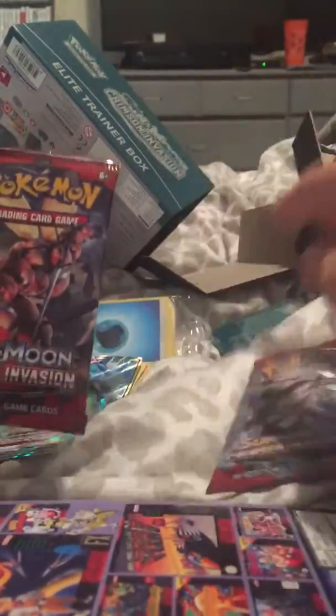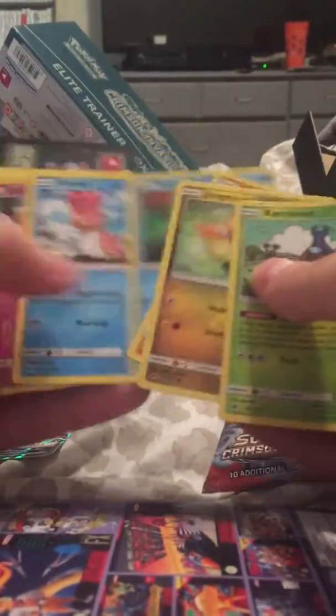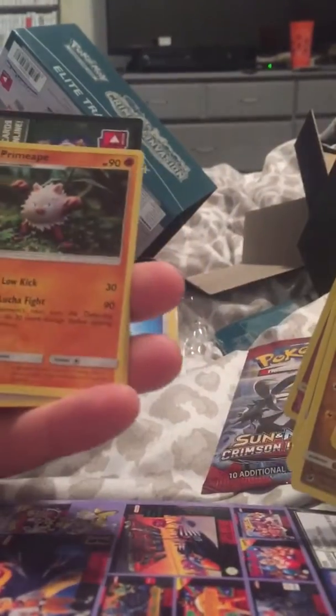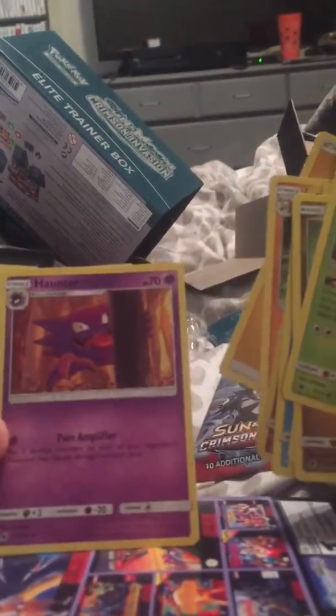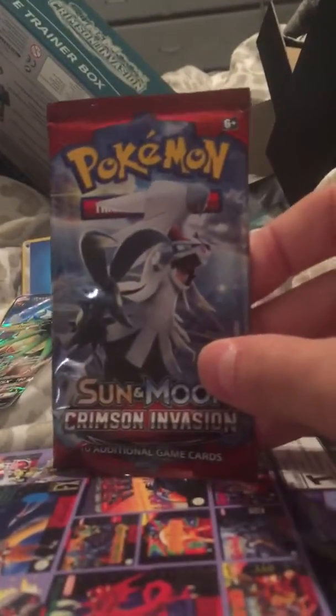We got two left — we're gonna save that one for last and see if we can pull something amazing. Here we go: we get a Manky and some other stuff, a Jigglypuff, and Hawlucha. Oh, I want that Hawlucha full art so bad — but all right, we need this last pack to be great.